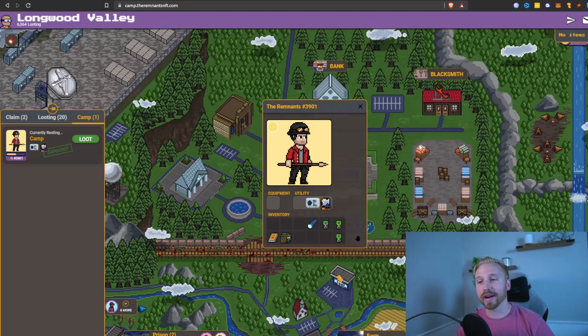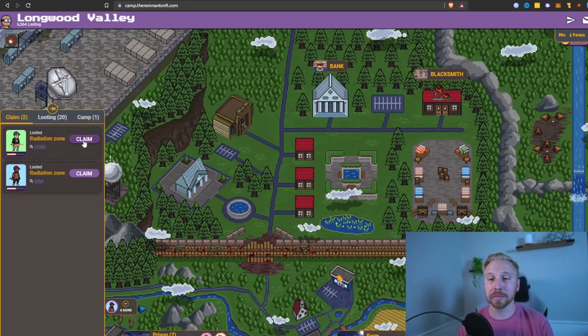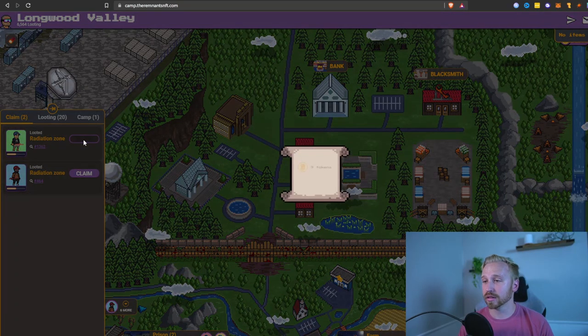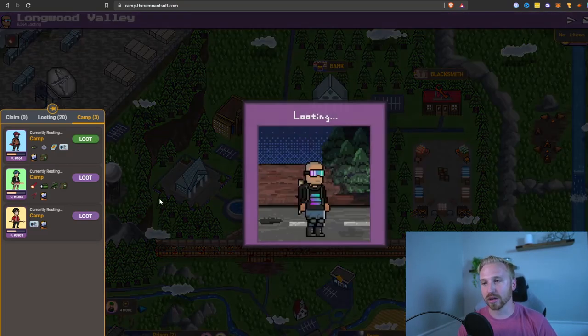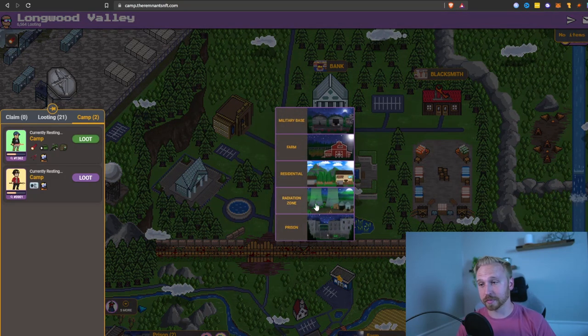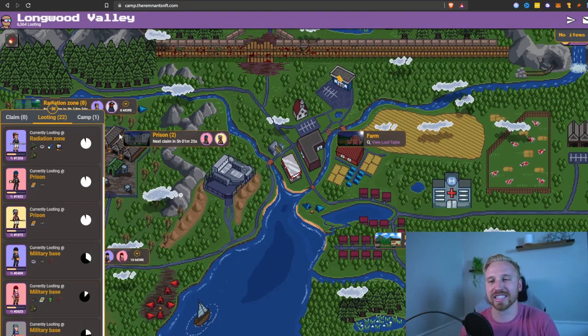That's it for crafting and inventory management. When you're ready to equip stuff, go ahead and put it in the equipment slot and you'll see all your stacked benefits. Unfortunately this character can only equip one item right now - I'm getting it fixed by the team. If you're having the same issue, open a ticket or message Woody on Discord directly. Let's check our claims - we have two people back from Rug Zone. Nine tokens and ten tokens - just another Rug Zone experience. We can send them back out to Radiation Zone.